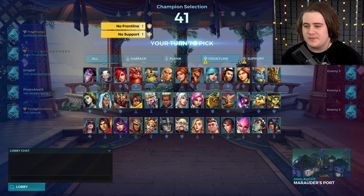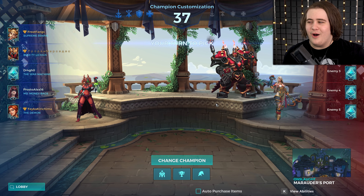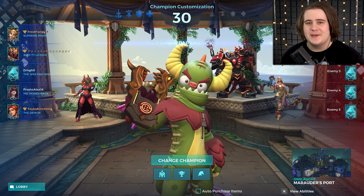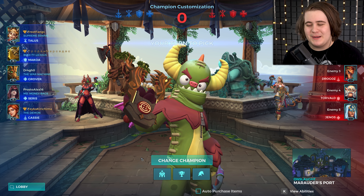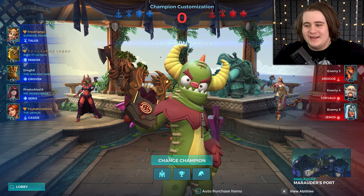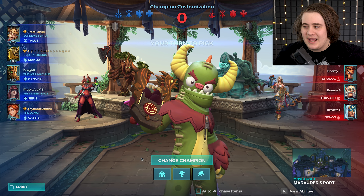Let me just make sure we actually go ahead and get Talus. We're doing Onslaught on Marauder's Port — not a map I think I've played Talus on. We're using the new skin but I'm going to use the old weapon because I find the new one a little bit too distracting. I feel like this probably isn't the best map for Talus because it's quite hard to flank — you can really only go left, right or middle. There aren't any secret passageways or shortcuts and most fights are head-on.